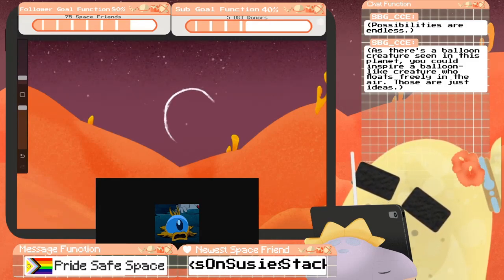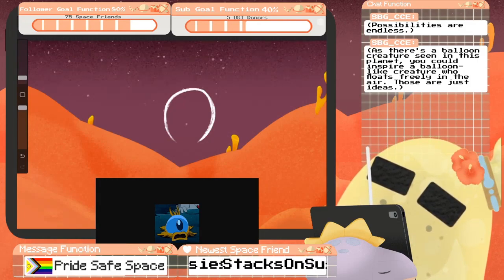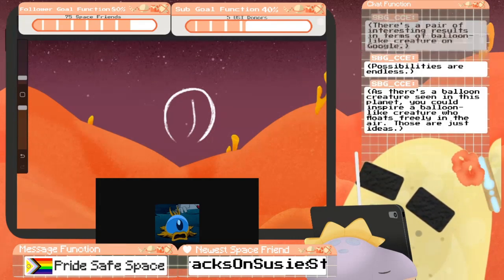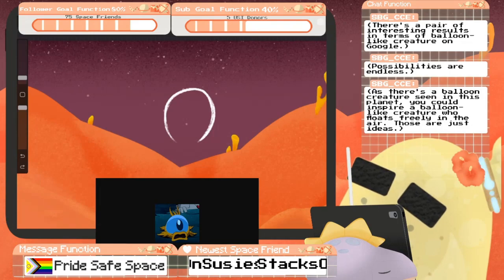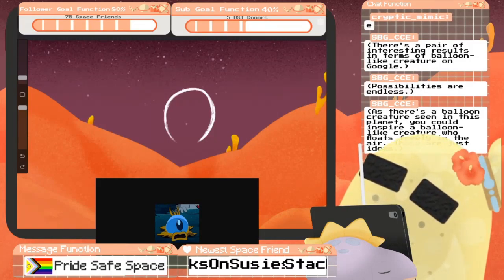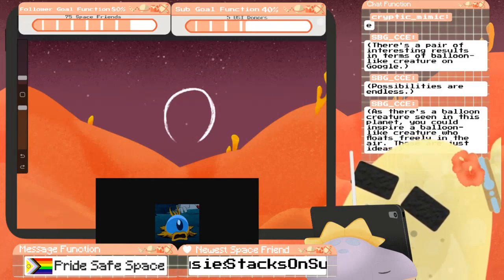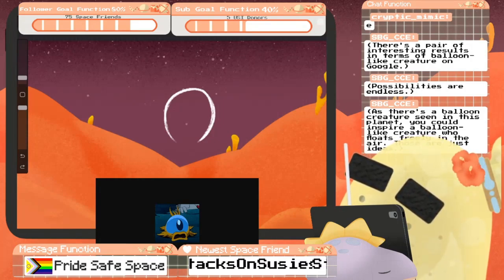If you guys have ever seen — there's this show that's like imaginative biology. What's it called? It's like 'Weird Worlds' or something like that? It's basically speculative biology on what would happen on alien worlds. Balloon creatures — let's look that up on Google as SBG suggests. I need to pull this up. Hey, Cryptic! Welcome in. You know, I need to give you and Amandi some shoutouts. We're taking suggestions for atrium decorations, Cryptic. If you think of anything that could be added, we are going to add a balloon creature as suggested by our friend SBG.